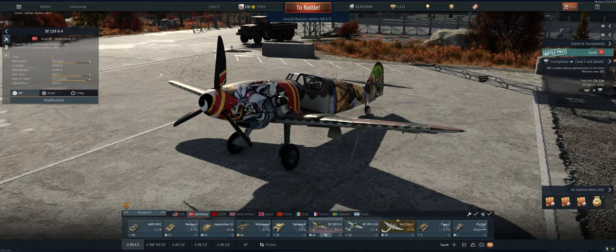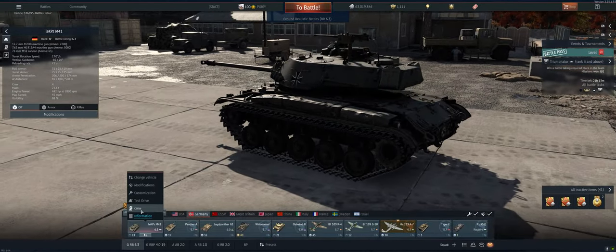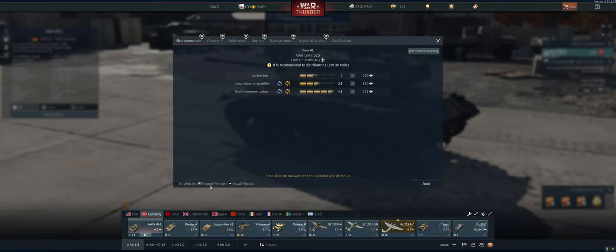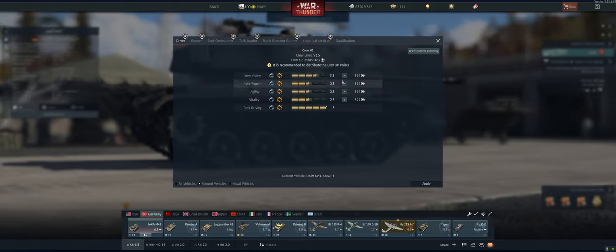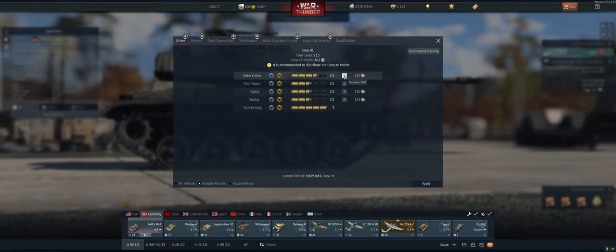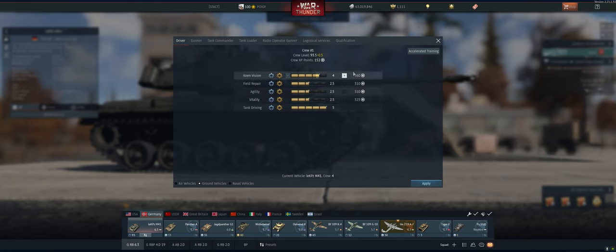Now let's talk about where to find them. I'm on a PC right now — on each crew slot, if you go down and right click, you're going to get a menu that says crew. If you go into that menu, this is where you can distribute your crew points, separate for air vehicles, ground vehicles, and naval. If you want to distribute crew points to a particular slot, go over to the plus icon. We can see we've got 462. Let's say we want more keen vision — hit plus there and apply, and that'll be saved.